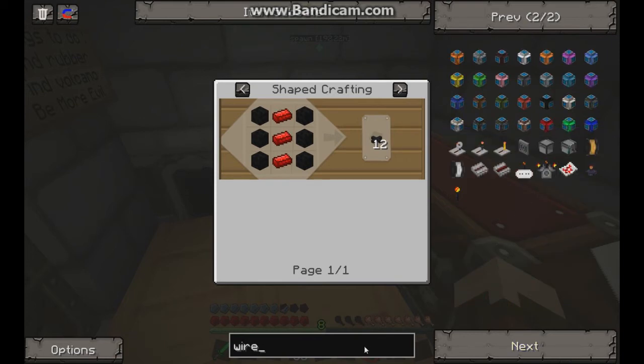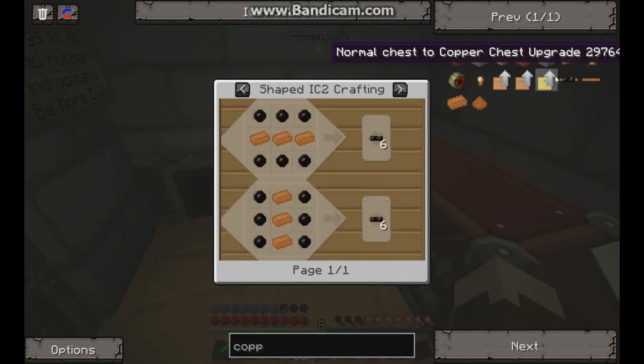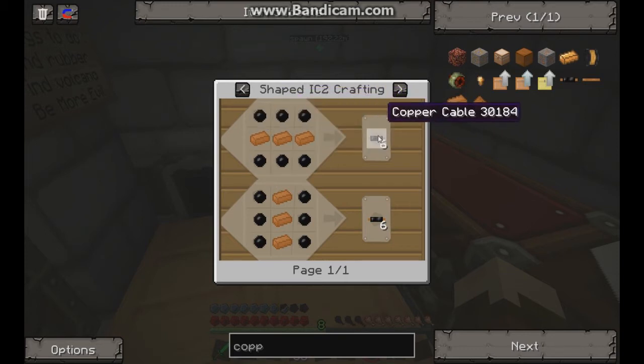This is the first type of thing we'll be making: copper cables. They're used for building lower-level Tekkit components. You need three rubber on each side and copper in the middle, and that'll make six copper cables. These conduct electricity — copper cables are low voltage, which means 32 EU I believe, though I'm not sure what EU stands for exactly, so we'll see how that all works out.